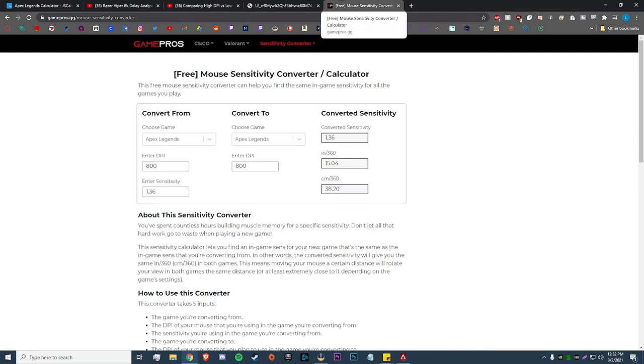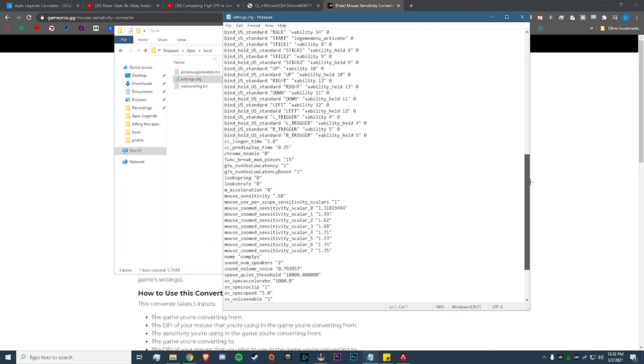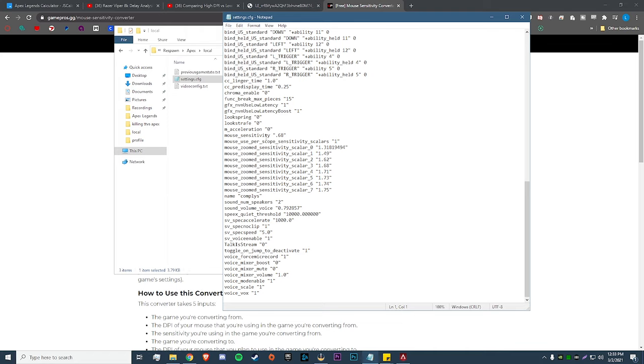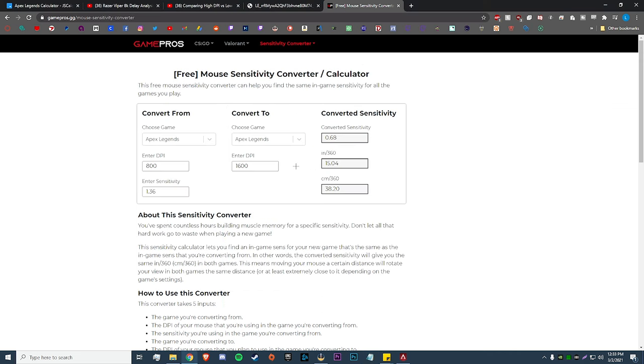I'll show you how to keep your same sensitivity while switching to 1600 DPI. I'll leave a link to this website in the description — it's easy to use. Select Apex Legends, enter your old DPI (I used 800, sensitivity 1.36), then enter your new DPI of 1600 and it gives you your new sensitivity value. Copy that, go back to Saved Games > Respawn > Apex > Local > Settings, find mouse_sensitivity, paste in that value — mine is 0.68 — hit Save, and set it to Read Only. That's it for the DPI section.